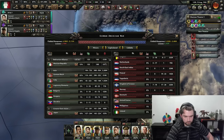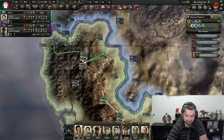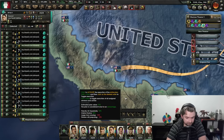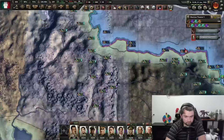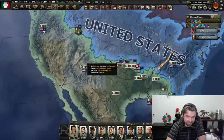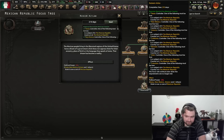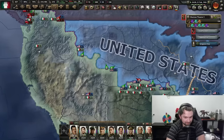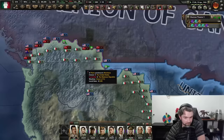200,000 Mexicans have fallen but we've killed one and a half million Americans. I think they're spongy enough that we can take a crack at it — why not? Let's see what we have. Oh my God, that is a lot of green. We're taking it. It's gradual but we've got this — it's only several hundred thousand of us dying here. Nothing really big. And look at what we can do now: Redeem Aztlan. It's going to cost us 300 political power but we're going to get cores on all of this, which is going to be nice.